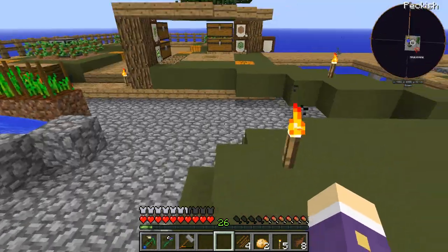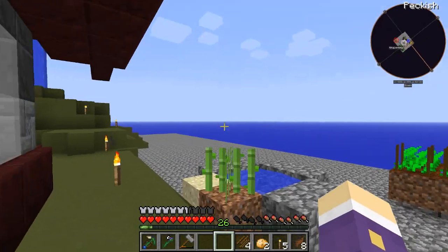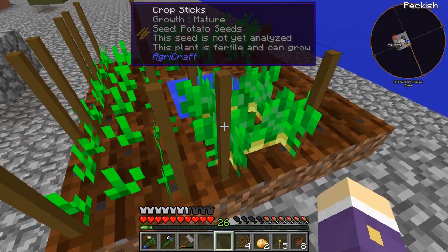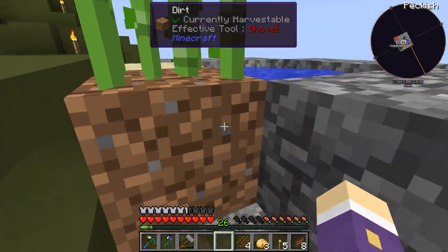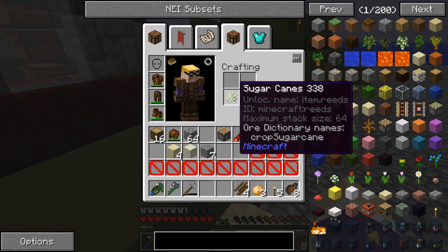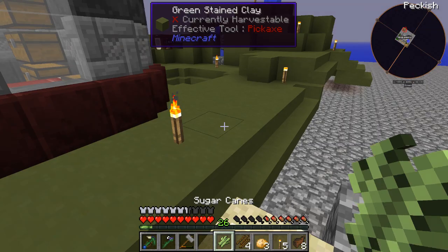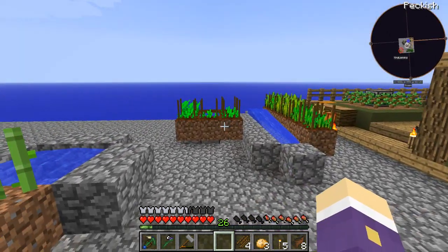So I've got normal vanilla Minecraft sugarcane growing thanks to Ex Nihilo. I'm not sure if that's intended, but I guess I can make a normal sugarcane farm instead of needing an Agricraft one. I can also get my potatoes for the day and turn this into sugar, but I can't turn it into seeds to start growing properly with Agricraft crops.